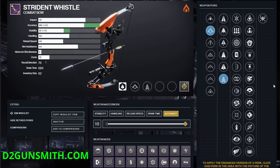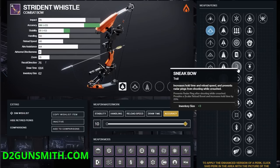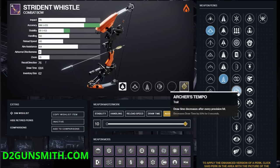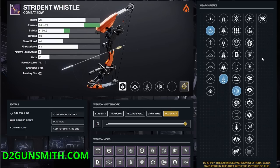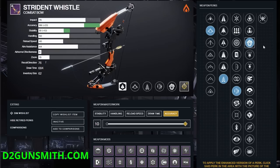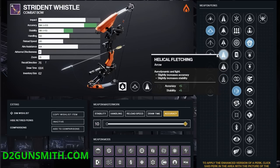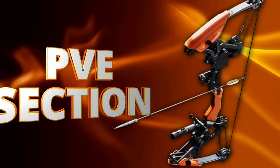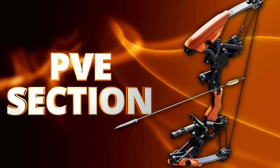I was very fortunate to find my preferred perk combo fairly early on this season. The battle-tested, tried-and-true Archer's Tempo in Column 3, improving the next arrow's draw time by 25% after landing a Precision Hit. And the newly added and extremely useful Incandescent perk in Column 4, spreading Scorch to nearby enemies after securing a kill. This is the roll I'm going to be focusing on. If that combo's not what you're into, there are some solid rolls to be had. But if you'd like to explore what an Archer's Tempo Incandescent Strident Whistle is capable of, let's move on to the damage and functionality testing.